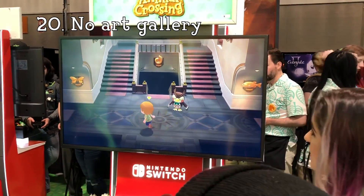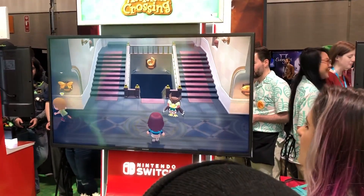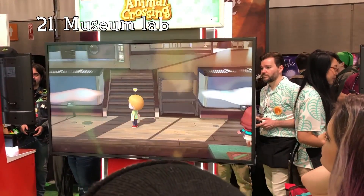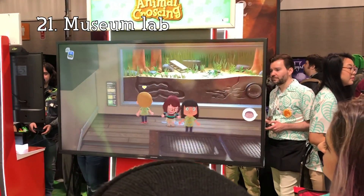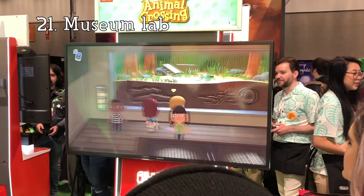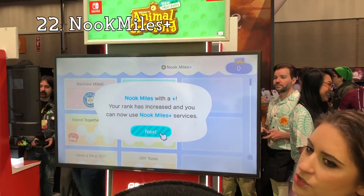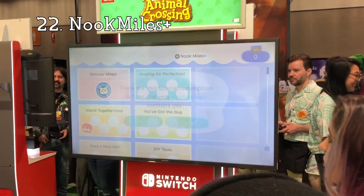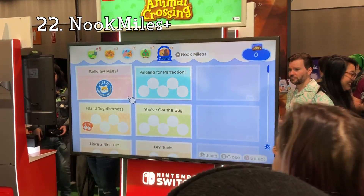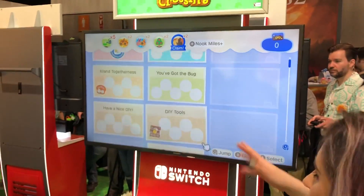Number 20: Art seems to be missing from the museum — we've only seen the fossil, fish, and bug exhibits. Number 21: There is a lab in the back of the bug exhibit. Not sure why, but it does give some authenticity to the museum being a place of research and study. Number 22: Nook Miles Plus makes it easier to earn miles as you enjoy life. There are some special redemption options that only Nook Miles Plus members can get — we're not quite sure what they are yet, but it does look like we'll be able to get some daily rewards.